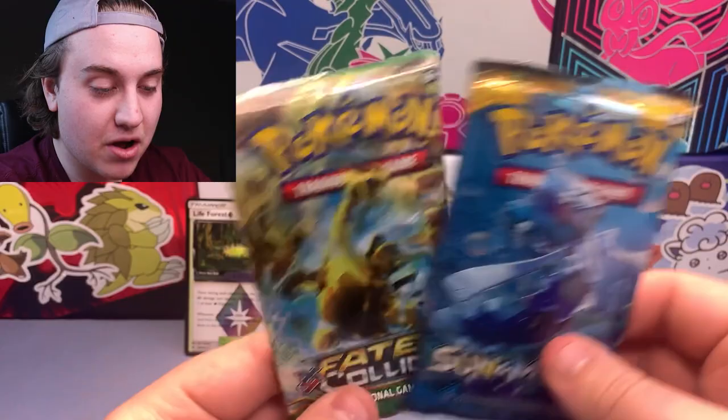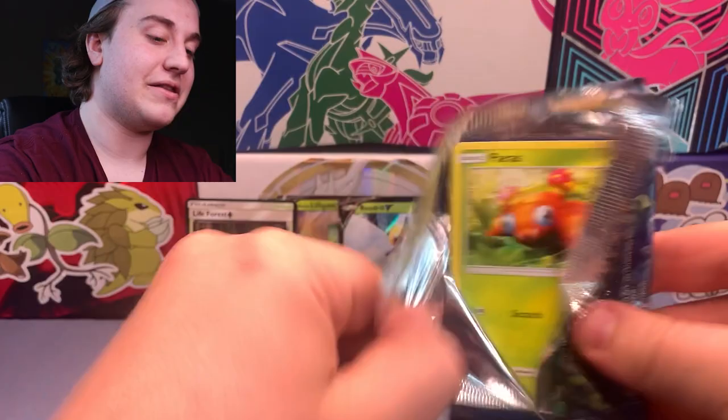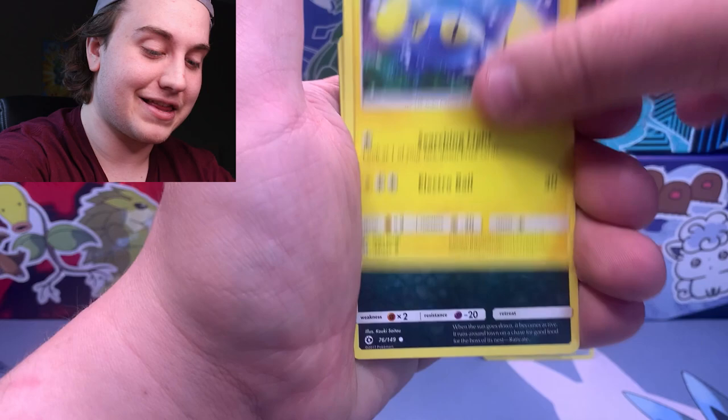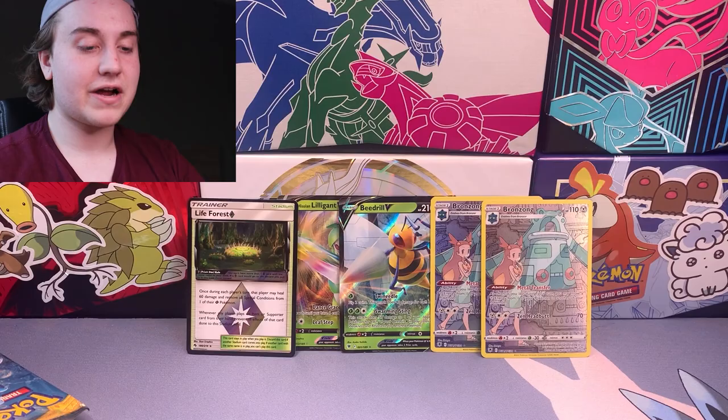If we can get the Alakazam Secret Rare that would be quite cool. We'll do Sun and Moon Base first — I haven't opened Sun and Moon Base in a very long time. Four to the front here. It's always cool to open older sets; this is two or three generations behind where we are now. We got Sandygast and then a Bewear regular rare. Kind of striking out on these packs, but Fates Collide might be our saving grace.